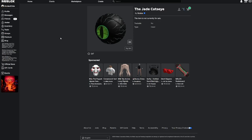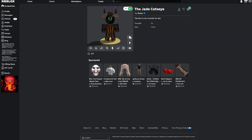Hello everyone, welcome back to another video. Today Roblox released the Jade Cat's Eye, which is a dynamic head. This is probably going to be super expensive, like the Crimson Cat's Eye, or be for something else.